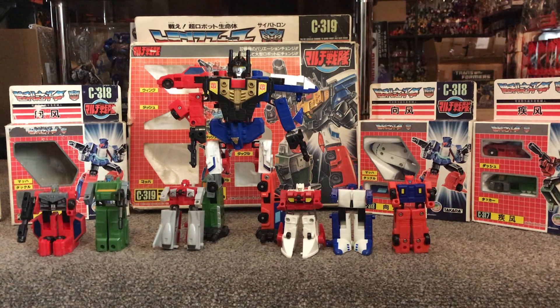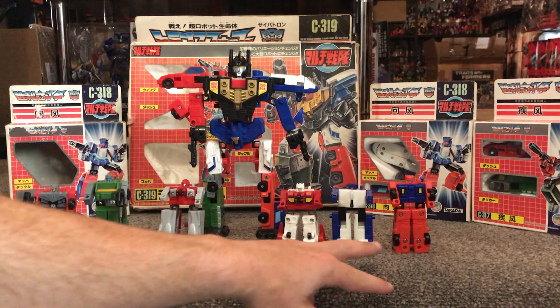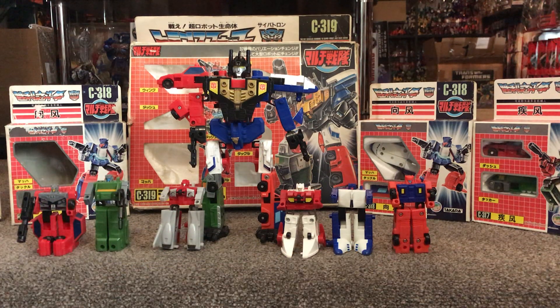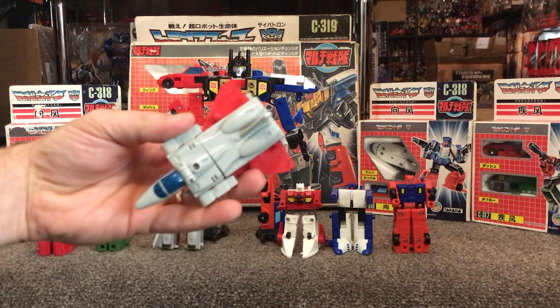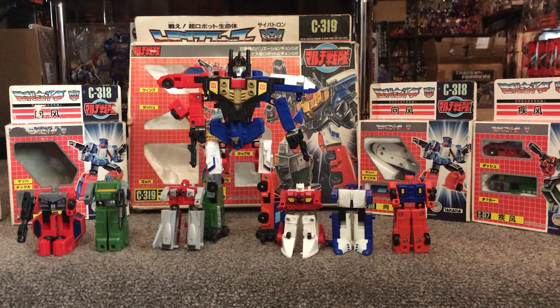Let me quickly tell you the names of all the robots that combine to form him. We've got Dash and Tacker, then Wing and Waver, and then Mack and Tackle. The names pretty much describe exactly what they are — Wing is a jet, Waver is like a hovercraft, and Mack is a spaceship. They've pretty much named them after their alternate modes, which is quite clever. You can combine these in an abundance of ways — it's amazing, it's really good.